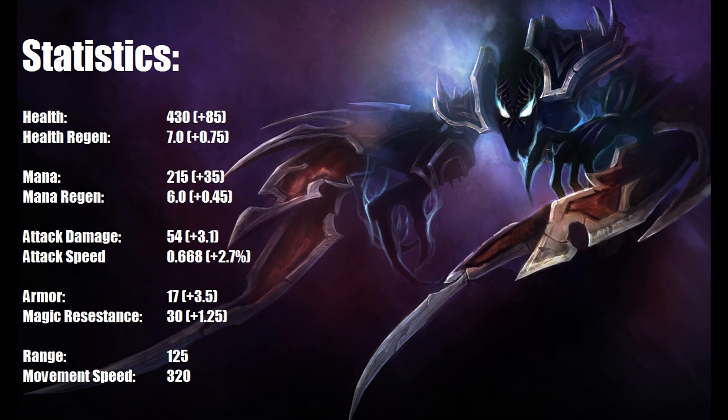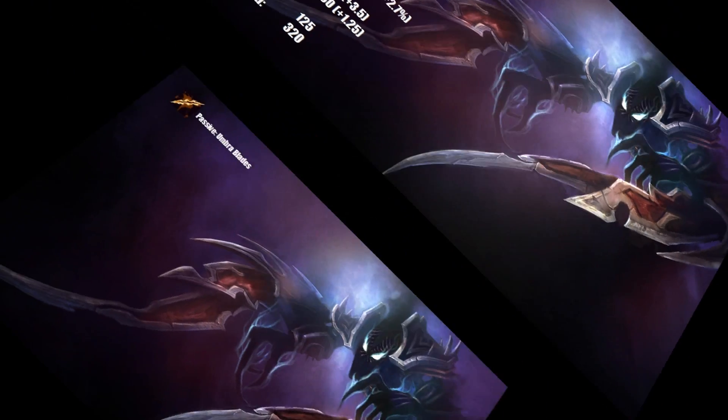Statistics! Once again, if you want to skip through the statistics and the abilities, just click the annotation at the top right corner. Anyway, Nocturne has average offensive stats for an AD melee champion, although he has quite high defensive stats which help him quite a lot in battle. Just pause the video if you need to read this through, but I'm moving on to the abilities.